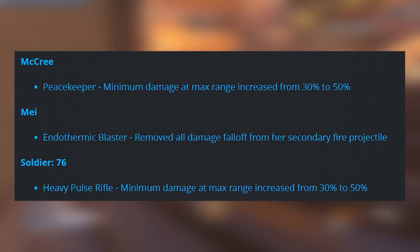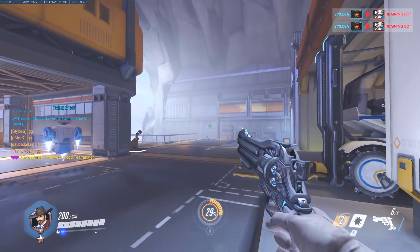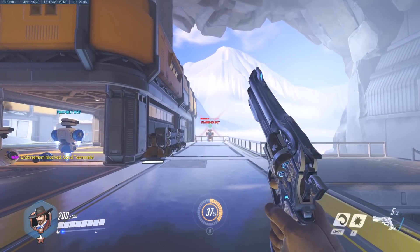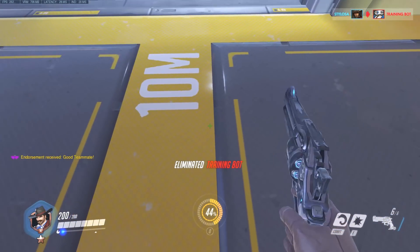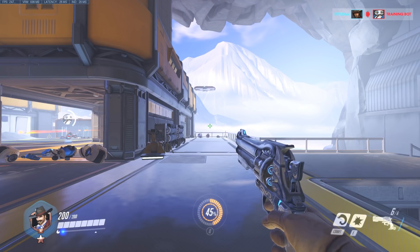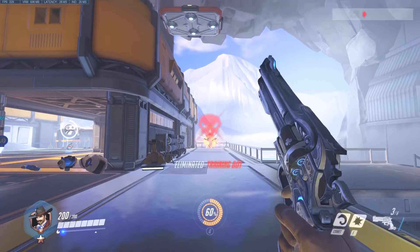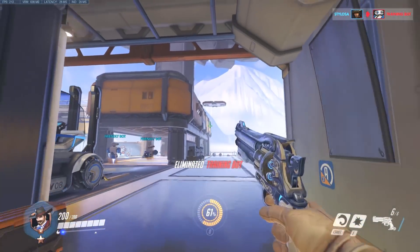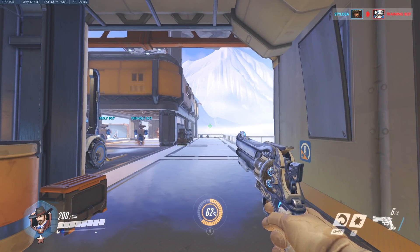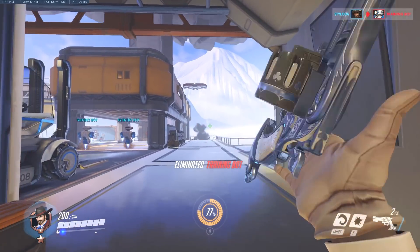Watch this — this is what happens in the training range. I'm making my way to the standard training range area. Standing at the 10-meter line away from that dummy — two shots takes it out. That does not work on live; you have to be closer. That is really powerful. Now moving further back to the maximum range markings — three shots to kill. That is still super good. The headshots obviously help.